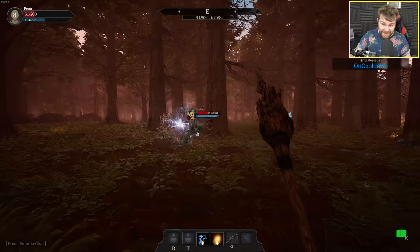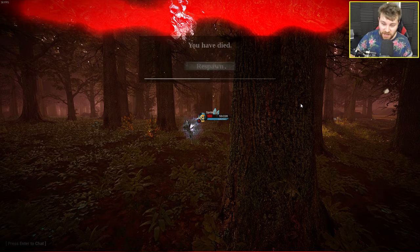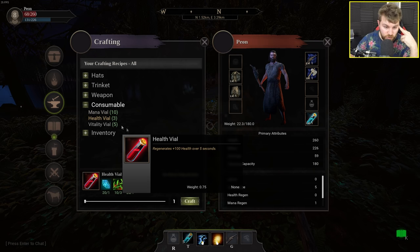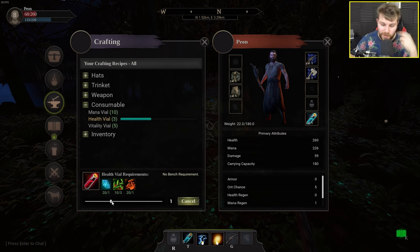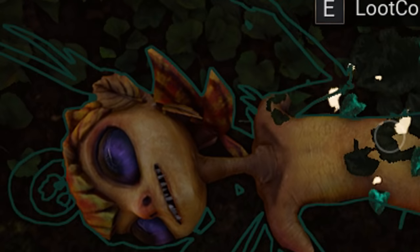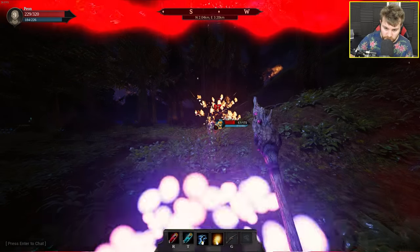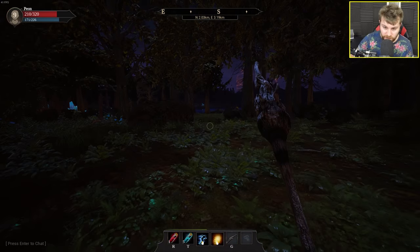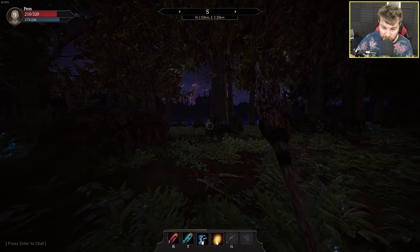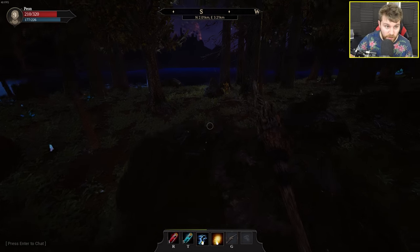There's a sprite that deals some serious damage — run! Look at this thing, that is so creepy. We died. Got some crowberries; now I can make myself some health potions — much needed. Something I've learned is I don't have to charge up my ability for it to do maximum damage. I can just spam my fire ability and it works just fine.